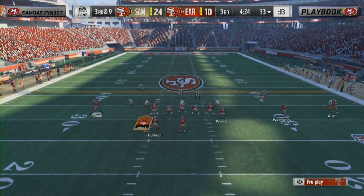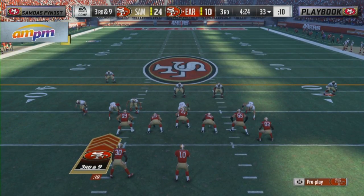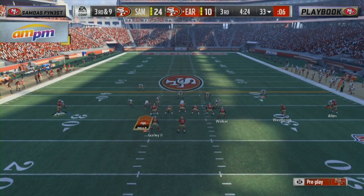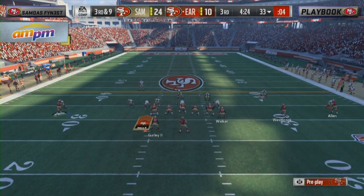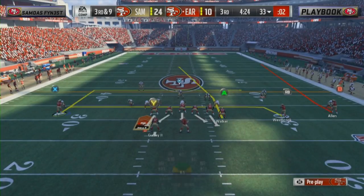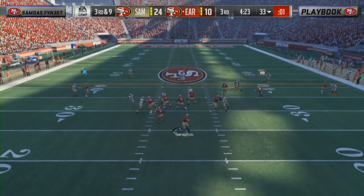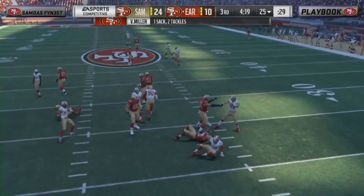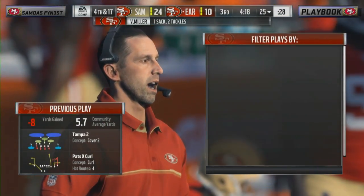That's a tough break on second and nine — probably would have made it a third and five or six, which is a big difference. Everybody's got a creep name, Scott. Third and nine — except for a couple of big plays, his offense has been very stagnant. Garoppolo drops back — and have you heard of Von Miller? That guy had a pretty good Super Bowl a couple years ago.